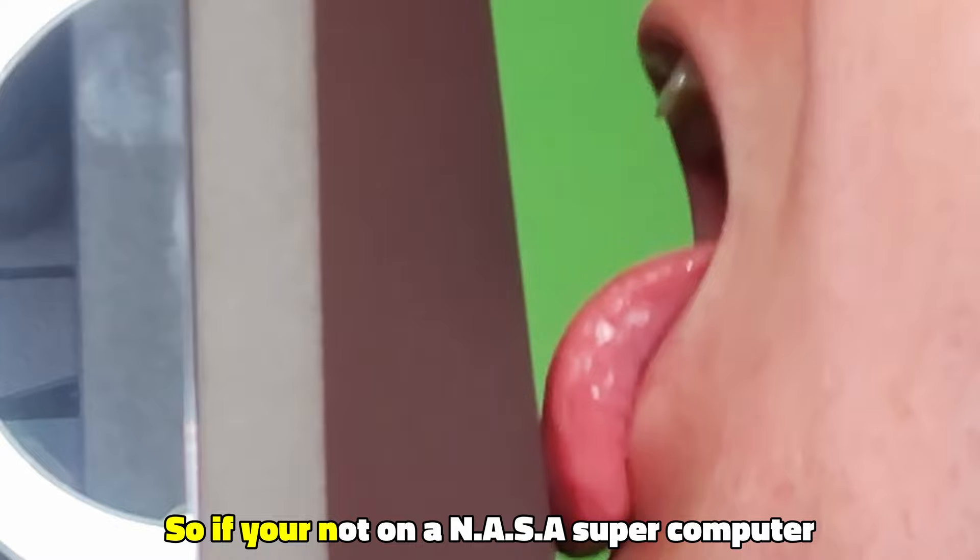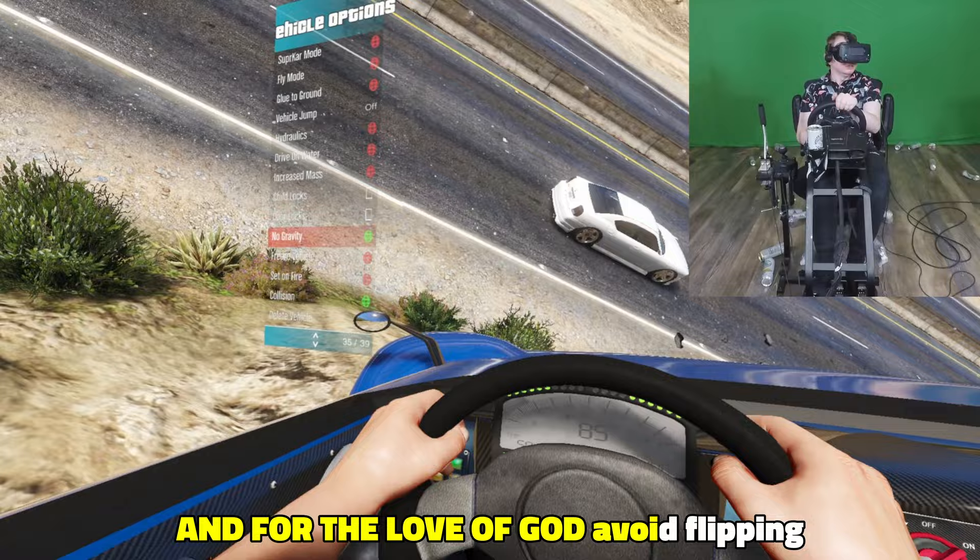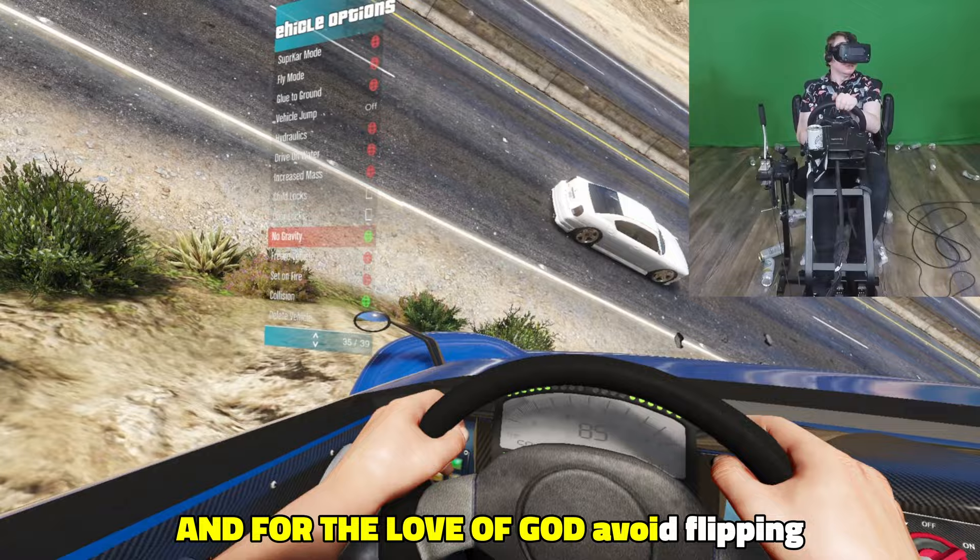Also, frames matter, so if you're not on a NASA supercomputer, turn down your settings to ensure you are running at a stable 90 FPS. For Quest, it's best to avoid poorly optimized games like VRChat altogether. And for the love of God, avoid flipping barrel rolls and any other uncontrolled movement.